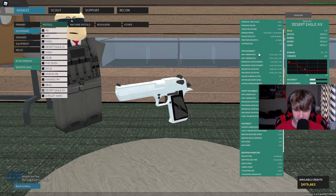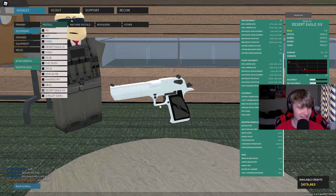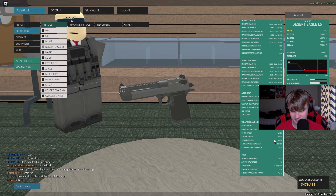Something about the Desert Eagle XIX in Phantom Forces — it's just the weapon handling, it really sucks. The aiming speed is 13 seconds and the equip speed is 11, so it's very, very slow. But the Desert Eagle L5 has an aiming speed of 20. I think the lower the value, the slower it is.